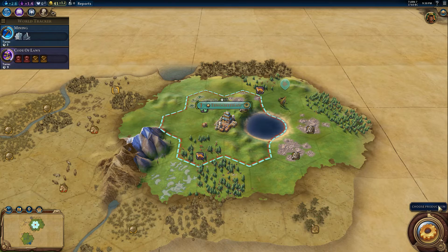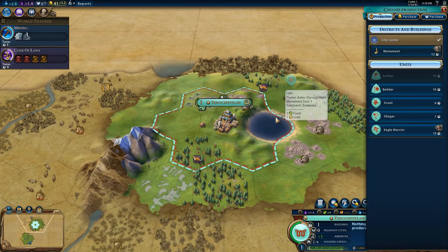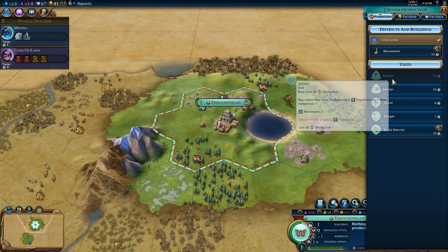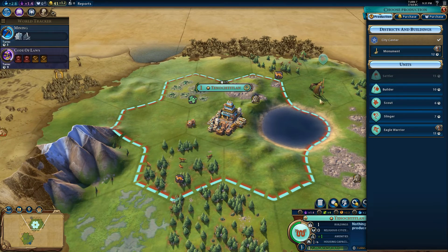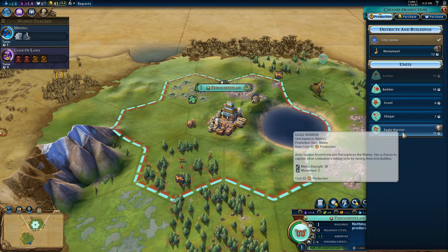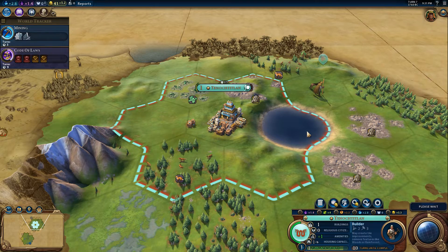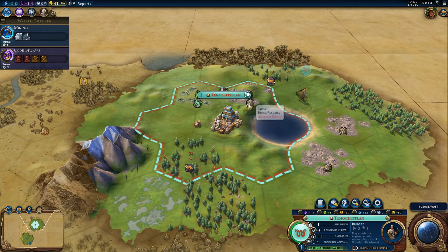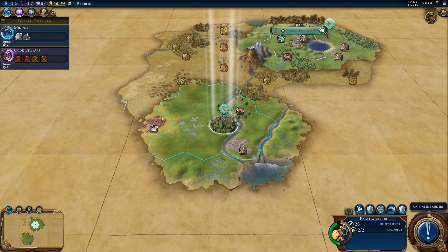Let's get our scouts to go towards the northeast, and for Tenochtitlan let's get a builder, because then we can improve these two things right off the bat. That should lead to more production. The monument should help out a little bit as well, but builder first — improve these tiles and get some more production out of them.